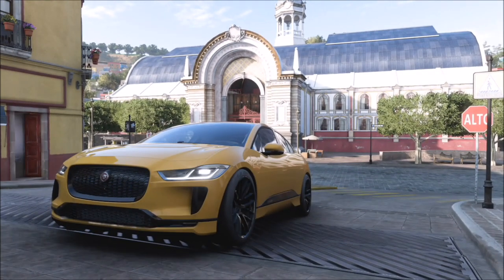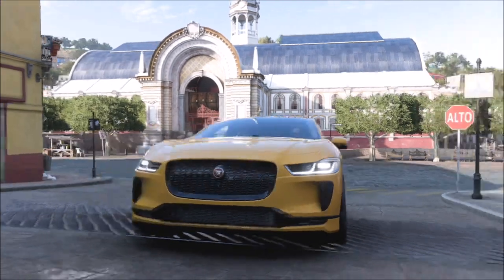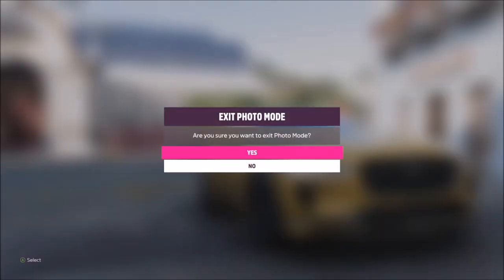As you can see, I've taken my photo. It will then pop up with two tick boxes — one saying that you've taken a photo in the correct car, and one saying that you've taken the photo in the correct location. And it's as simple as that.